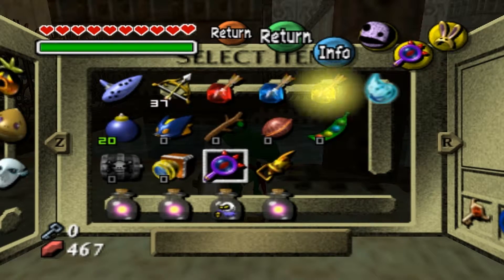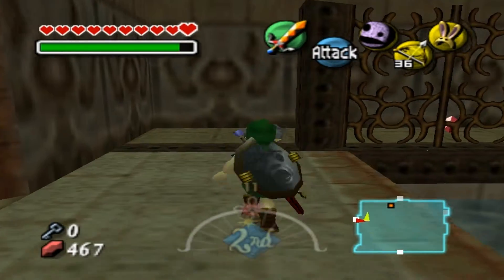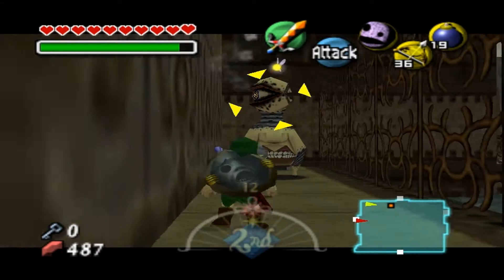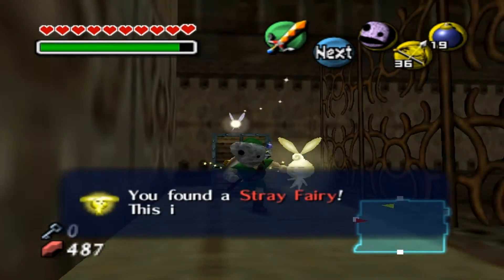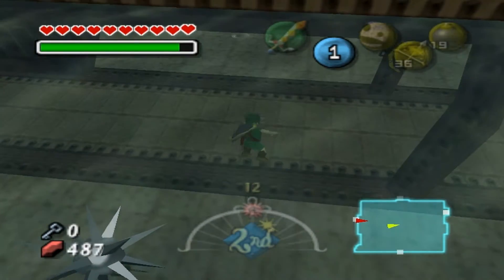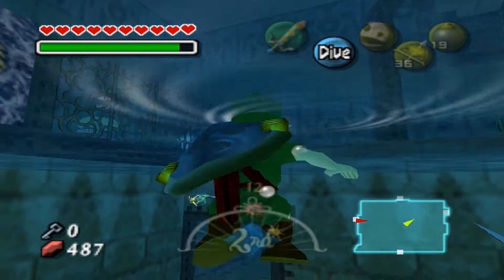The good part is on the other flip side, which we're going to have to flip it anyway to fight the boss. So light up your light arrows and shoot it right there. Still gotta kill this thing though. I wonder why it's diving now instead of like it used to be.